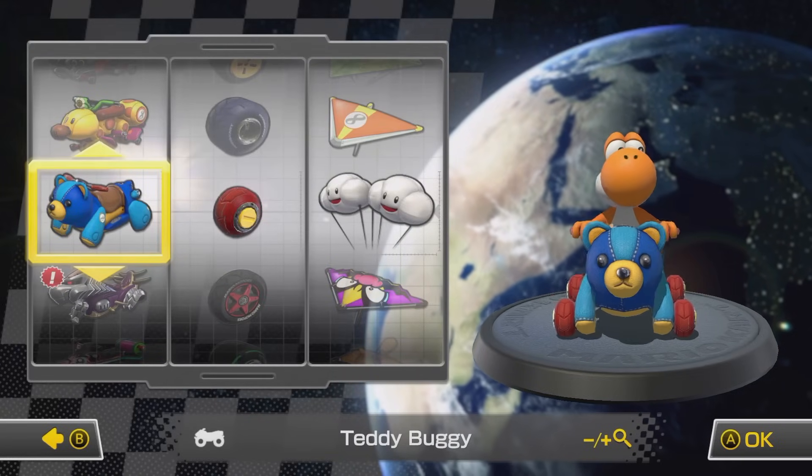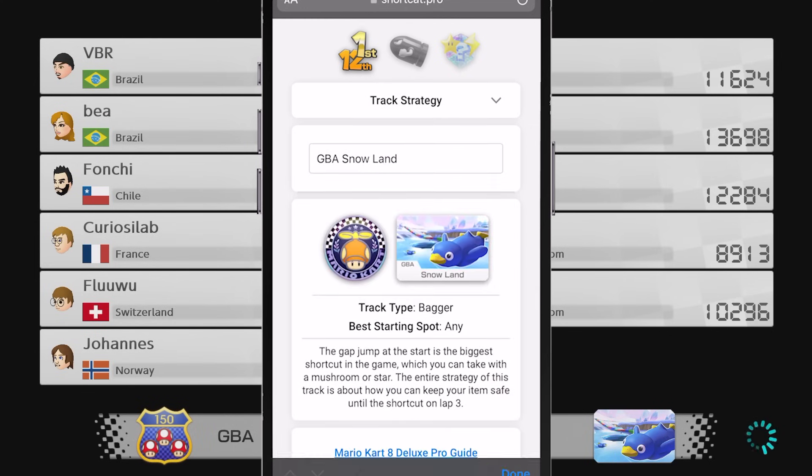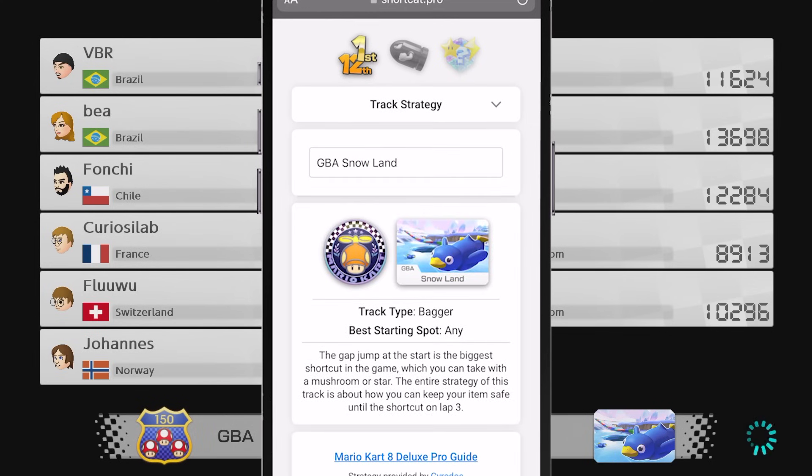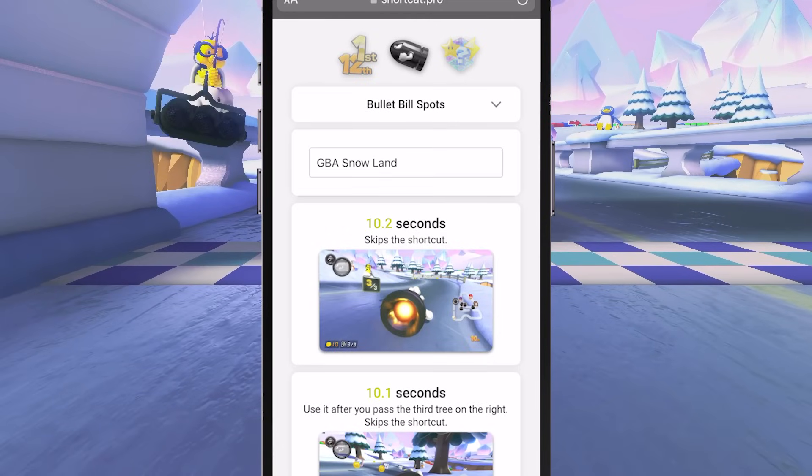First: teddy buggy, roller wheels and the cloud glider. Snowland is up first — it's a bagging track. The entire strategy of this track is about how you can keep your items safe until the shortcut on lap three and bullet extensions. There's one just before the first turn and then one towards the shortcut.